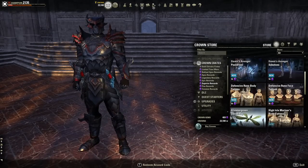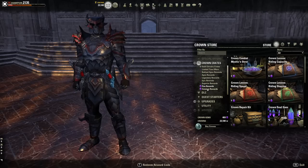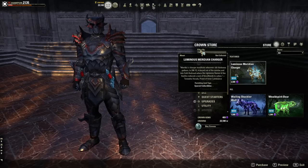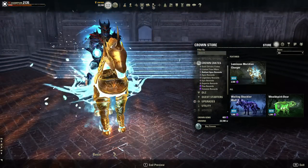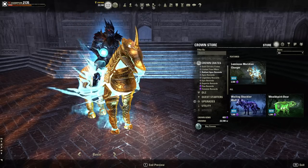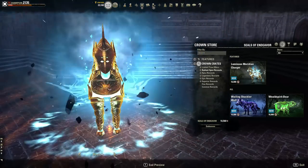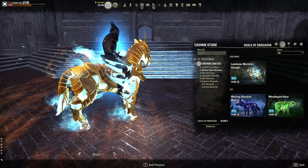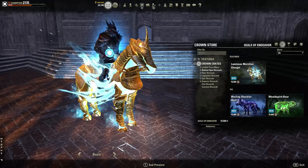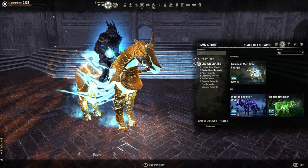The Fine and Common rewards don't change throughout, so they're basically the same as always. As for me, the very first thing I'm going to buy is this — the Luminous Meridian Charger — 2,500 gems, but that's okay because I've got my seals of endeavors saved up. I've been waiting for this for a very long time. It's the biggest, flashiest mount to hit Elder Scrolls Online in probably a while. Hope you got something out of this — I'll have a written guide on my website with still images. Link in the description below, and I appreciate you watching.